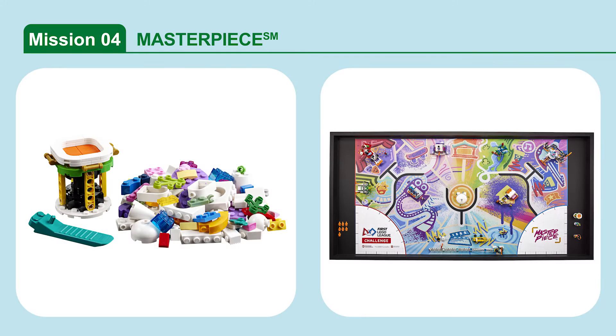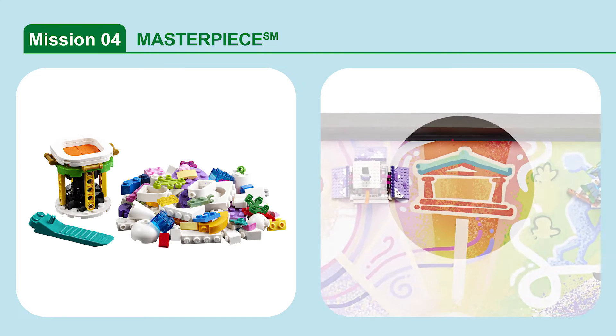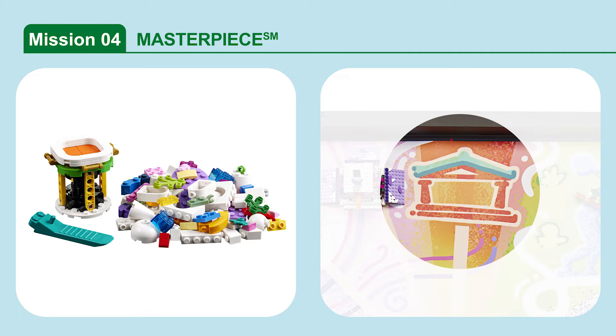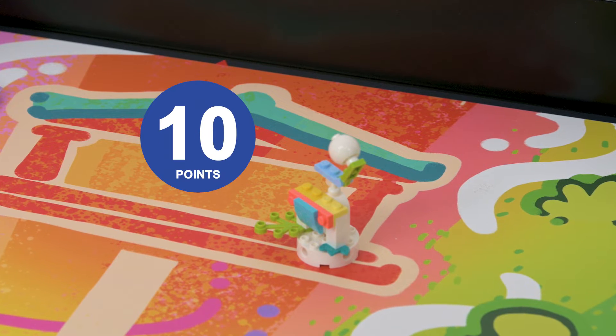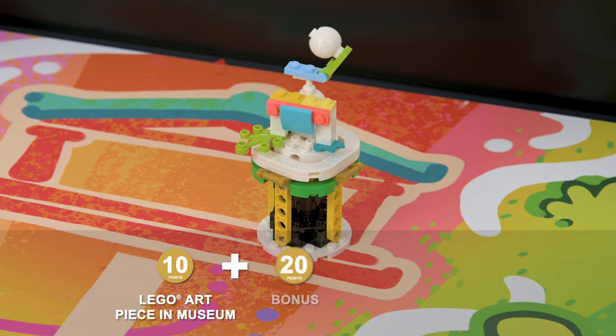Mission 4: Masterpiece. You can use the Bricks and Bag 4 to build your team's LEGO art piece. Bring it to the match and then deliver it on the pedestal to the museum. If your team's LEGO art piece is at least partly in the museum target area, and if the art piece is completely supported by the pedestal, the mission is scored.